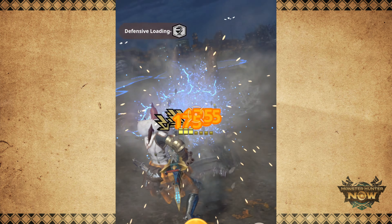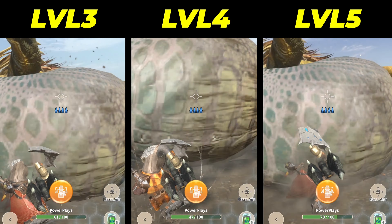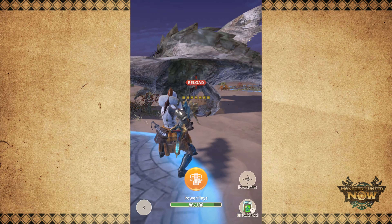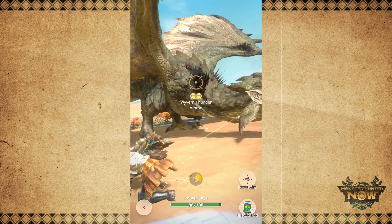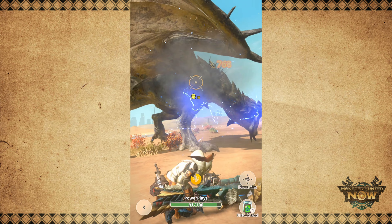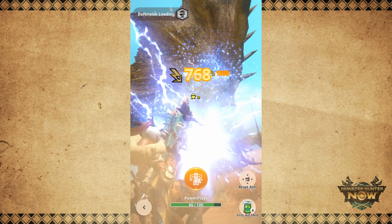You get significantly reduced chip damage and faster knockback recovery frames with Guard Level 3. Having more than 3 and you will lose out on DPS. But if you want to take things even further, Guard 4 reduces chip damage to 2 and Guard 5 reduces it to only 1 damage. In terms of knockback, Guard 4 will still have the same knockback as Guard 3, and the additional benefit of getting Guard all the way to Level 5 is that you recover from knockback even faster, but the difference is small. Based on my experience, I felt very comfortable using Defensive Loading with Guard Level 3. You can get away with Guard Level 1, but you have to know which monster attacks to block and which ones to dodge, and the same is true even with Guard Level 3.